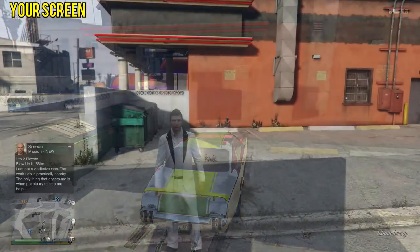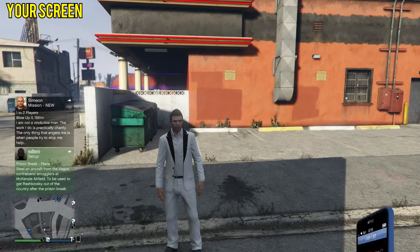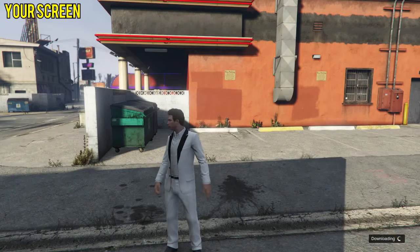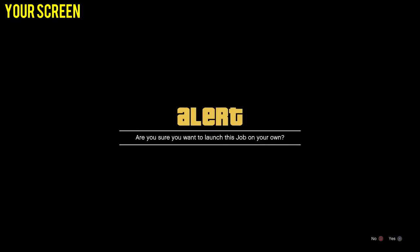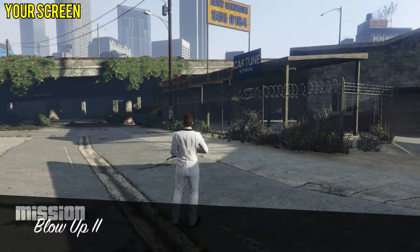Now here's where you come in. While your friend is still sitting in the vehicle waiting, go into an invite-only session and head over to the strip club. Once you're near the parking spot area, load up any one of the jobs from Gerald, Martin, Simeon, or one of the characters from the job list, and go straight into the job as a solo mission. When you spawn into the mission, it should spawn you in the strip club parking area exactly where your friend is parked in the single player session.